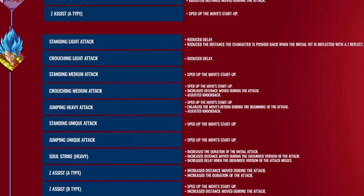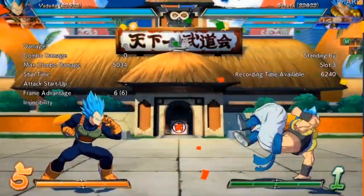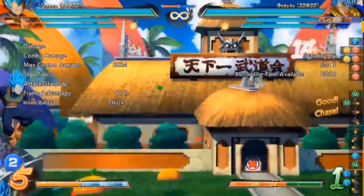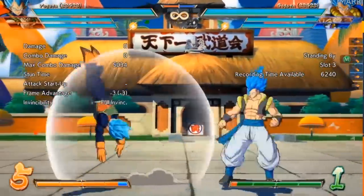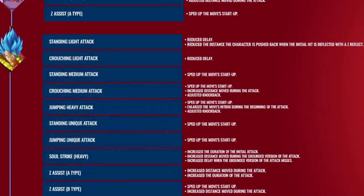On our next slide we get to the other bottom tier character in the game, which is Gogeta Blue, and they fixed the main problem with the character — everybody thought he was just way too slow. I think this might be some of the sleeper buffs of the patch. You can see the full list of attacks — pretty much everything says 'sped up, sped up, sped up.' This is what he needed to be competitive in the meta right now. I'm hopeful — I'm definitely hopeful that these buffs are exactly what he needed to see.